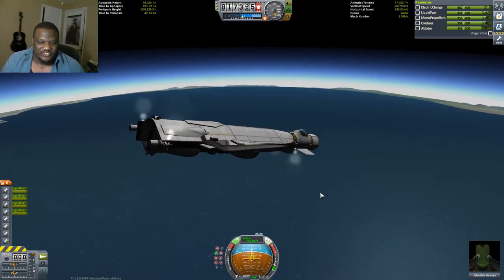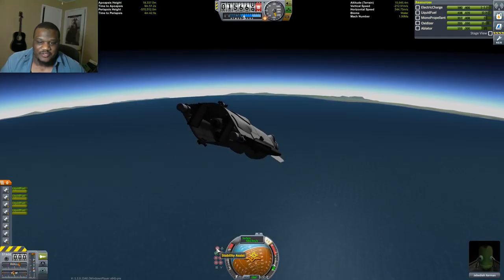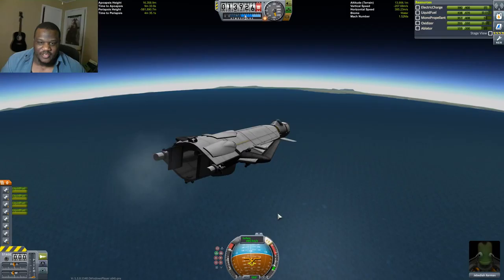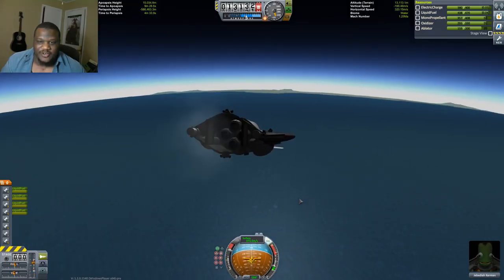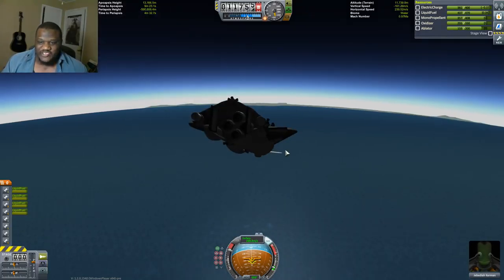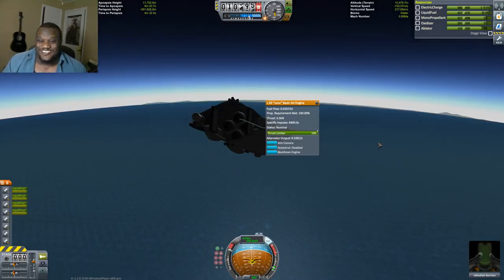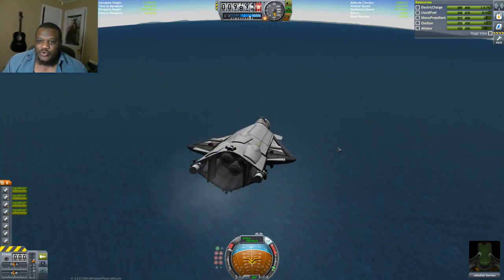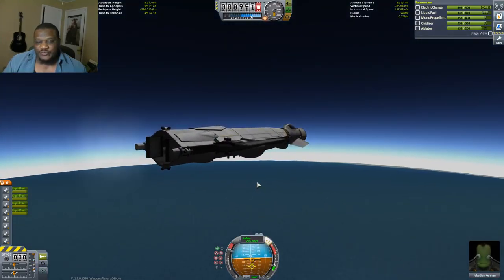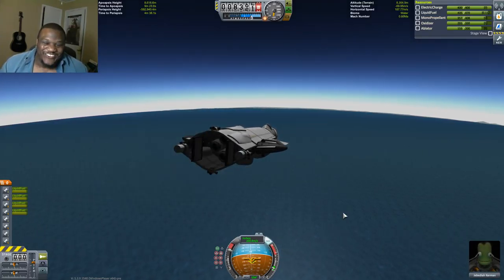Here we can actually cut on our engines and throttle up. What we're doing now is plummeting ourselves through to get to the lower atmosphere so we can actually get some thrust from these little bitty engines — otherwise these little Junos aren't going to give you very much thrust at all. Once we're through, we're just going to pull our nose up and we should have a landing over there on the land. Actually, we're going to try a water ditch just because I want to.